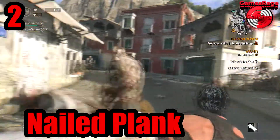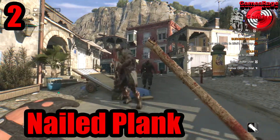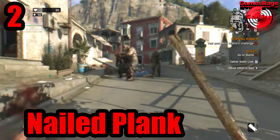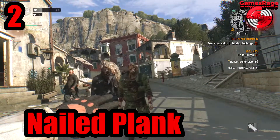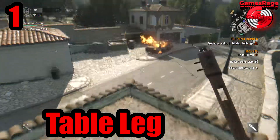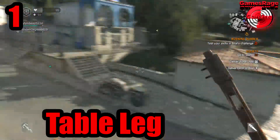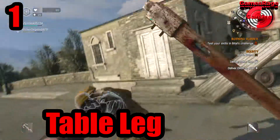As you can see, there's a big brute coming towards me and I can't even kill a normal zombie, never mind him. He's just going to chase me all the way around the map and completely crush me. My grappling hook probably does more damage than the plank I currently have. That's why at number one we have the Table Leg.